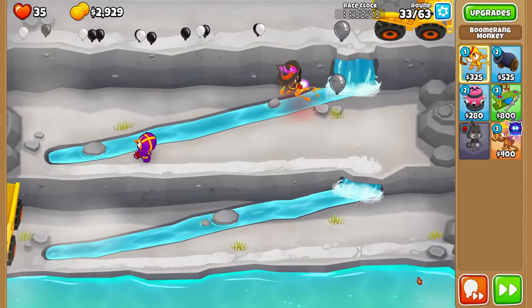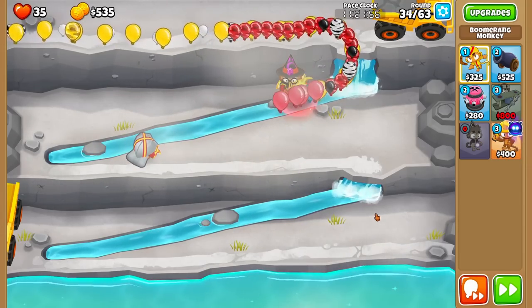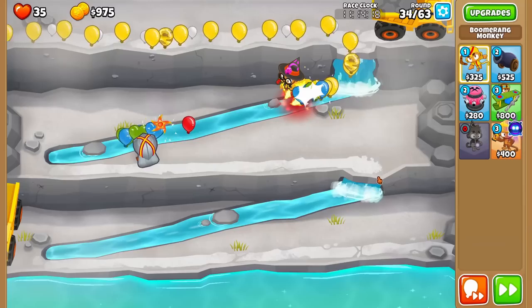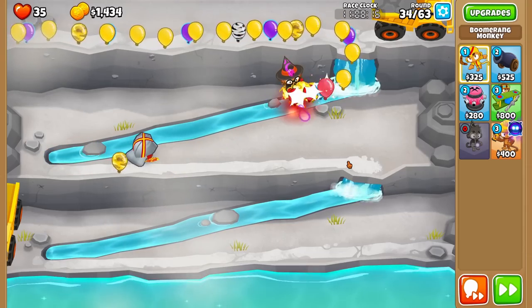We want to be very conscientious — the MOAB around round 40 is going to be difficult, and round 38 has ceramics. Let's go all the way to around round 38 and then think about what we need. I'd say Operation Darkstorm — it has the missile, which is really good at popping MOABs, and there's a lot of room on this map. It can also just help clean up bloons really well.